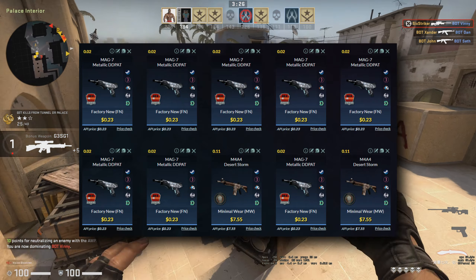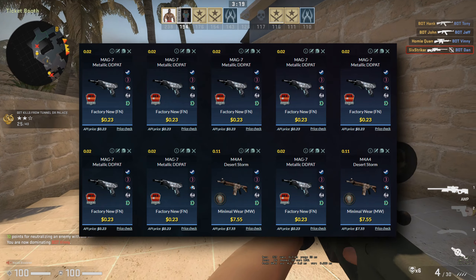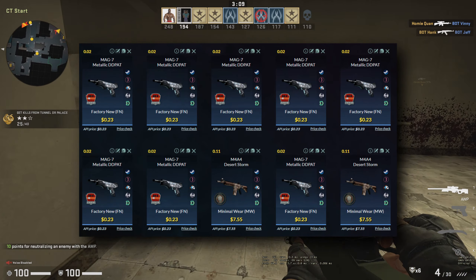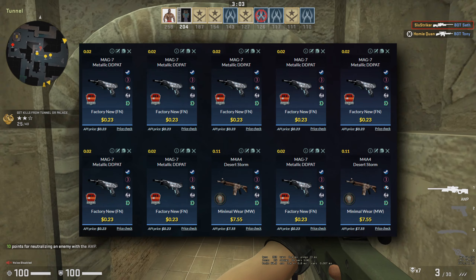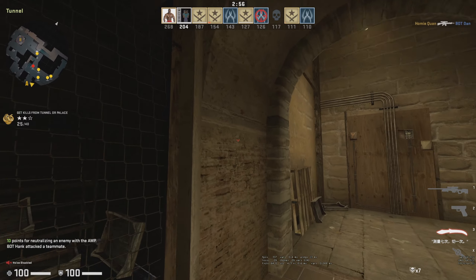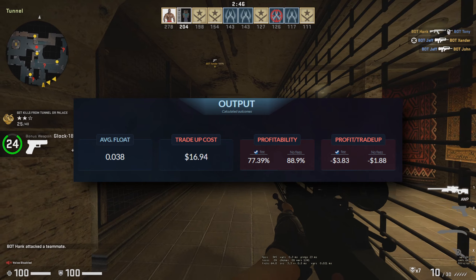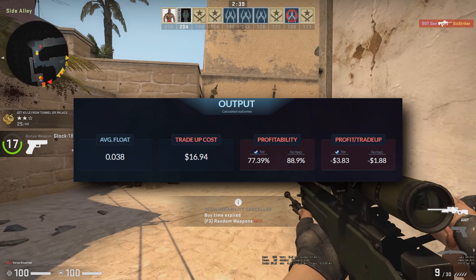We're going to focus on the M4A4 Desert Storm in minimal wear condition. Normally these M4A4s come in field-tested condition at a float of around 0.26, but they're extremely overpriced in field-tested, so I just paid an extra dollar and got them in minimal wear. You also need eight Mag-7 Metallic DD Pads in factory new condition — the float doesn't really matter much, like 0.01 to 0.03 is fine. There's a 77% chance to make profit, but on average you'd lose three dollars and 83 cents per 100 attempts.